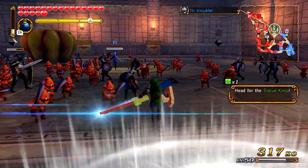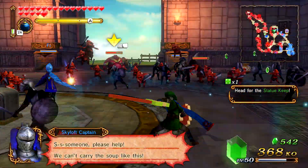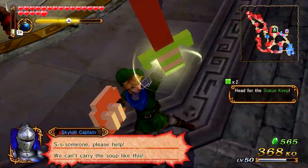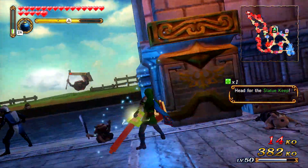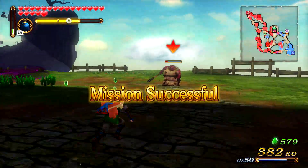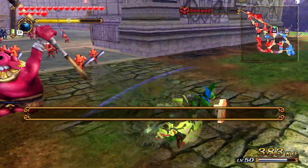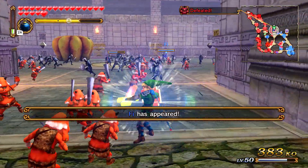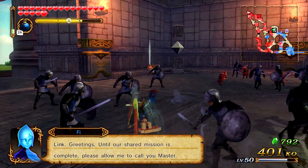The objective is to defeat Ghirahim once he appears — make sure he doesn't retreat or anything because he'll make it to your base, and then I believe he retreats right after. It's nothing really special. Fi is now on our team and she's going to help us make our way to the enemy base. We have to beat Volga and all of that. Basically the second Ghirahim appears, we're going to kill him. Later on in the level, the Gold Skulltula will appear — I believe after you activate the Great Fairy Fountain.